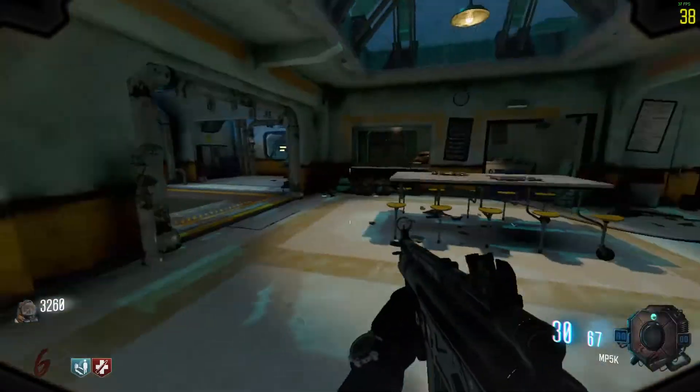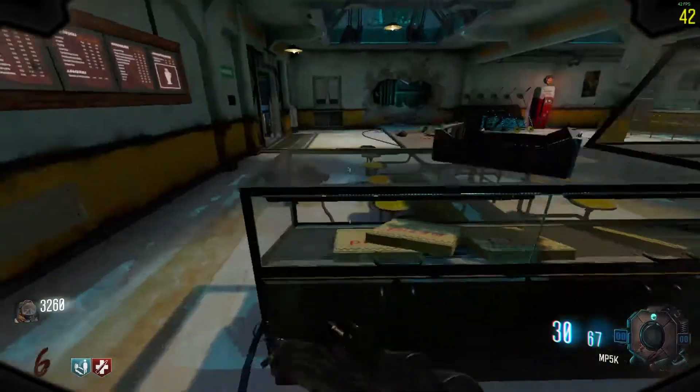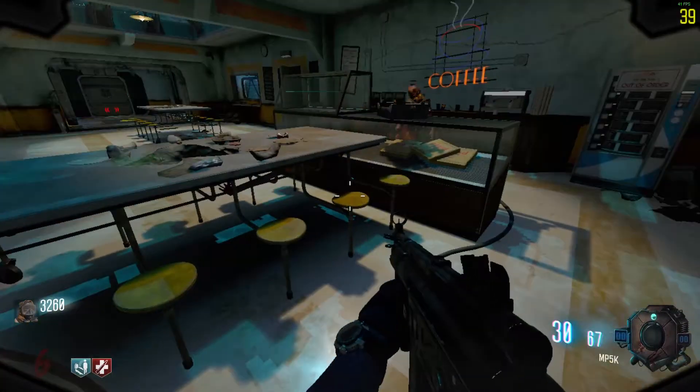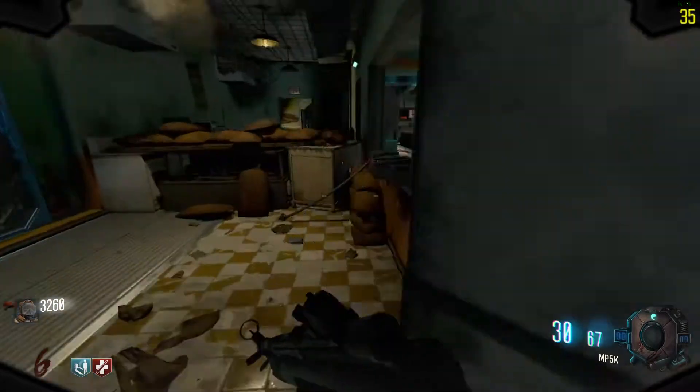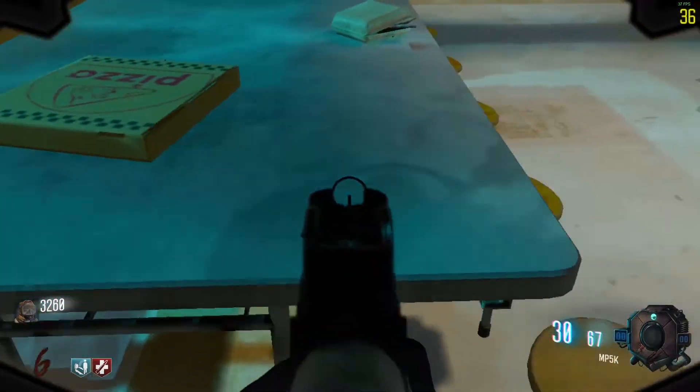You are here to get the Poseidon's Wrath Specialist Weapon on Leviathan. The first piece can be found in the Juggernaut Room. The first location is on this table seat. The second location can be found on this counter with the sandbags, and the final location is in the corner of this table with the pizza boxes.